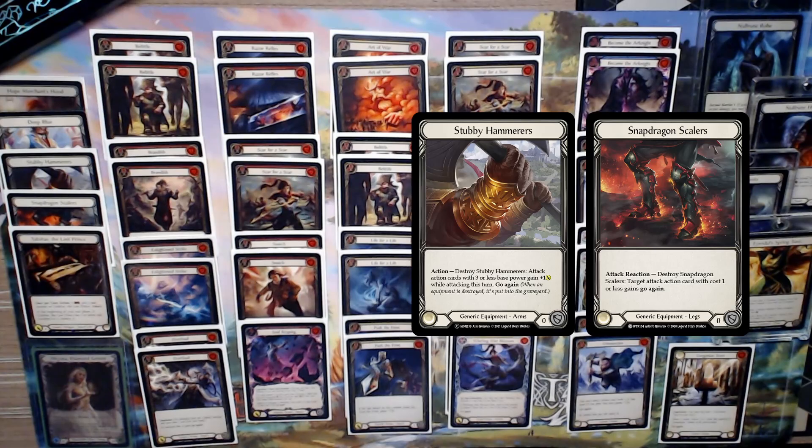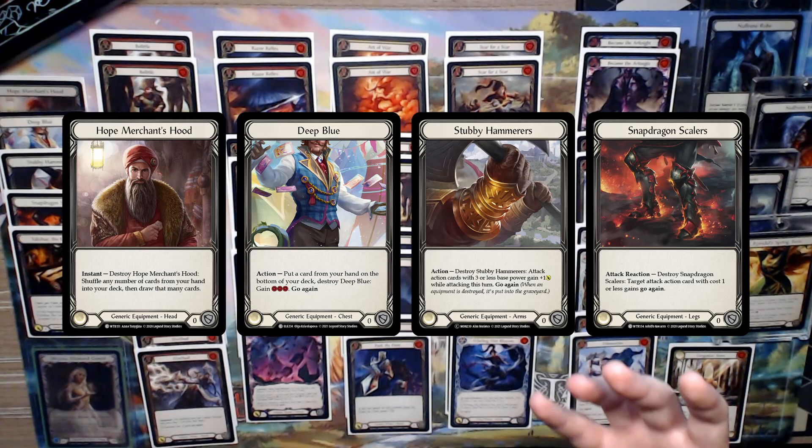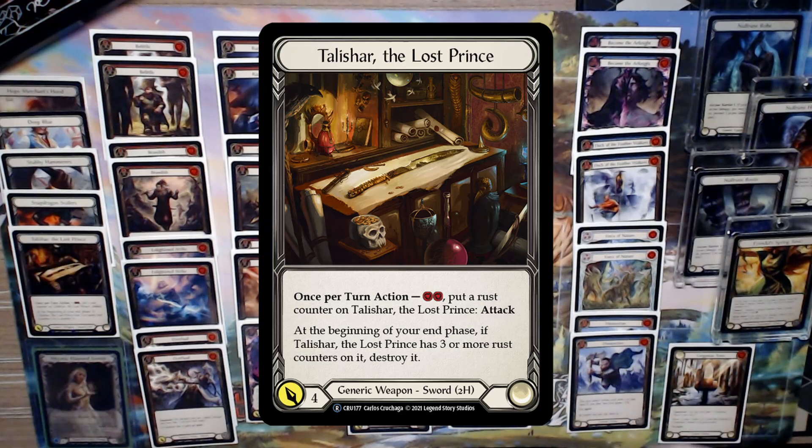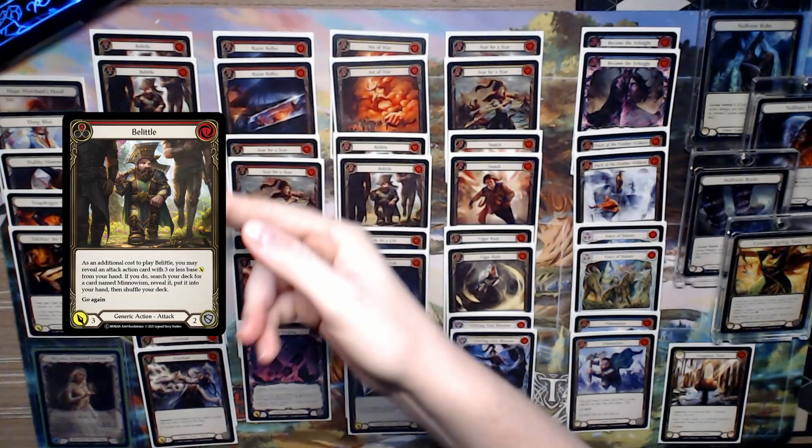For equipment, we have to have Stubbies in the gloves. For boots, we have Snapdragon Scalers, allowing us to give an attack go again. For chest piece, we're running Deep Blue, which helps us set the combo off. And for headgear, it's Hope Merchant's Hood, allowing us to unbrick our hands if we end up with a handful of non-attack actions. Our weapon is Talishar the Lost Prince, the only generic weapon we can use. We have a suite of Null Rune gear for Kano, a Tunic for games we expect to go long, and a Blood Drop Ricard in case you feel like using that.